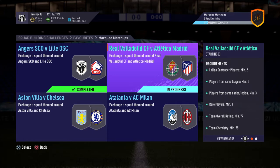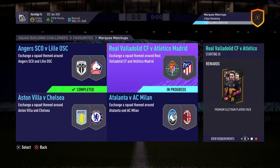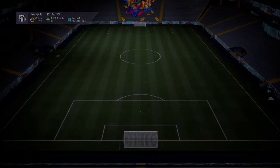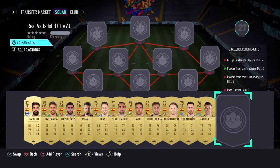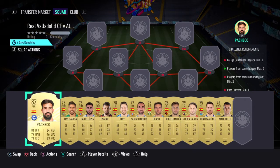Right guys, so here we've got Real vs Atletico Madrid marking matchup. You get Premier Electron players back, it's pretty cheap, it costs about 7, 7.5k. We've gone with a whole Spanish team, as you have to have players from different leagues, so it's just easy to link up the chemistry.